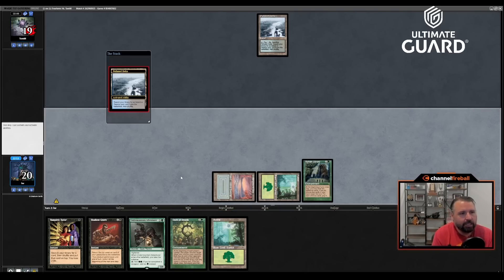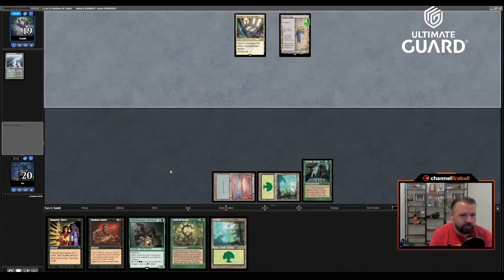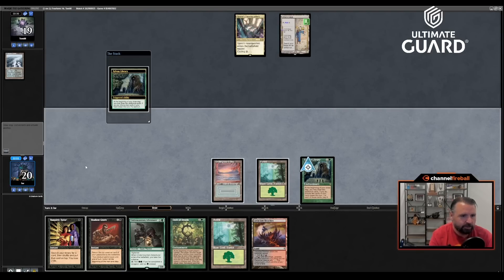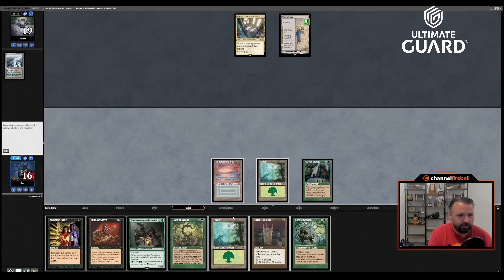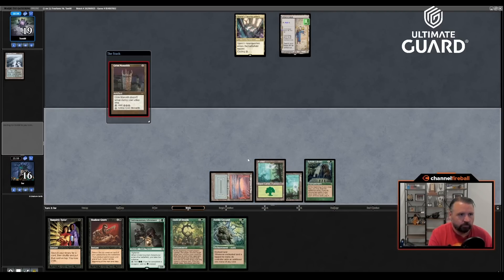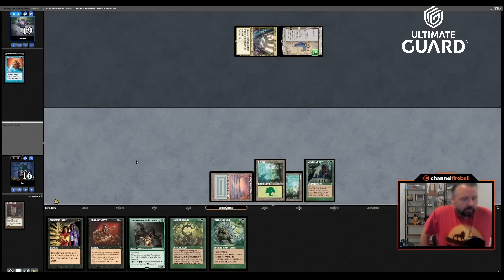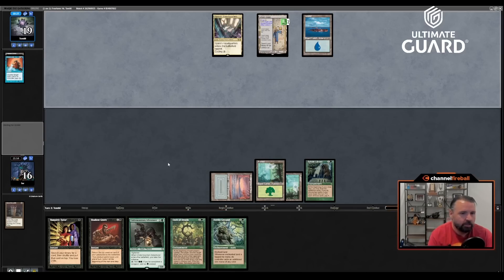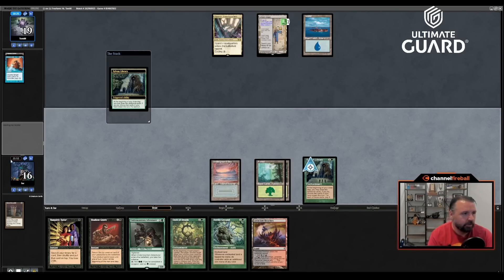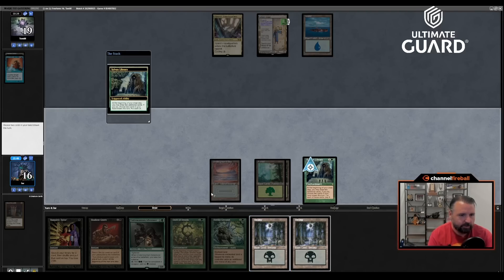Playing Oath on turn two is tricky — if I didn't have Sylvan I don't even think I'd play it, because playing Oath when they have no creatures just gives them full control over whether you get to Oath or not, and full knowledge that you have an Oath in play. It'll change their plays dramatically. I was hoping to find Grim Monolith. I'll put it on top. He's got Mana Leak too. Oh, Tom's deck is very good. But if he passes with Saga up, I can play Oath on my turn.